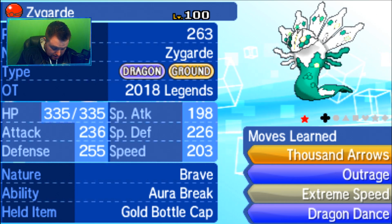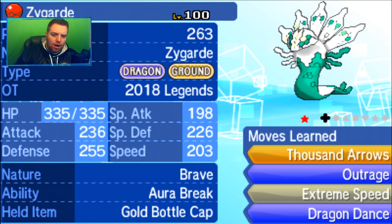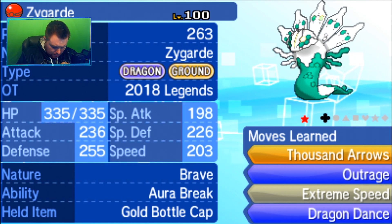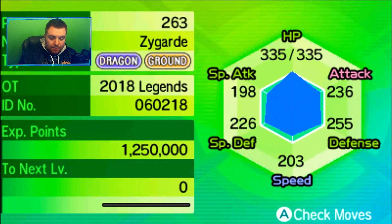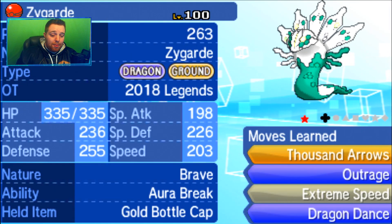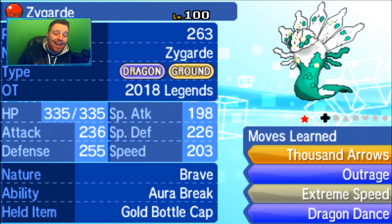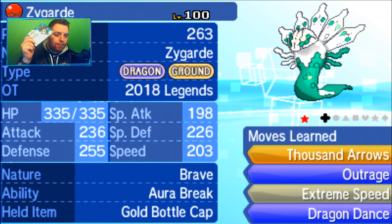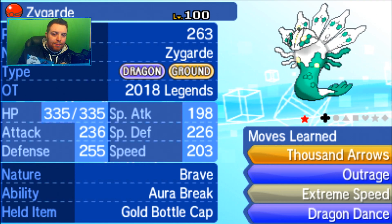Let me see if I can check the IVs — I can't quite remember how to do that in-game, it's been a while. But anyway, shiny Zygarde is finally released for Pokemon Ultra Sun and Ultra Moon and Sun and Moon! If you want to get yours, go pick up your code card from GameStop right now. You have until September 27th, 2018 to redeem.